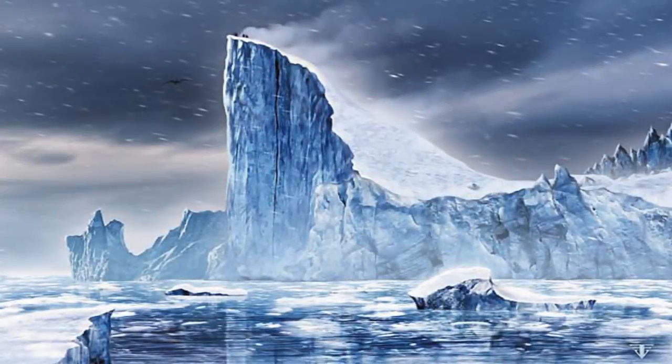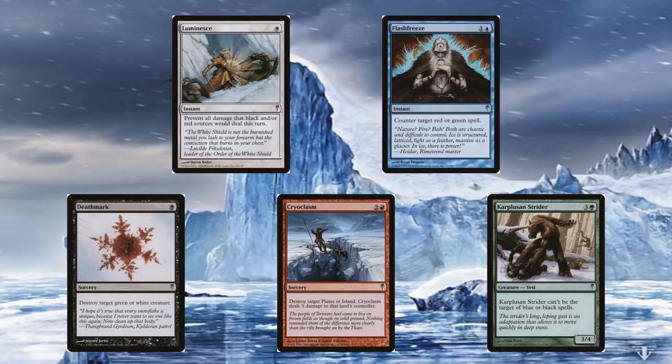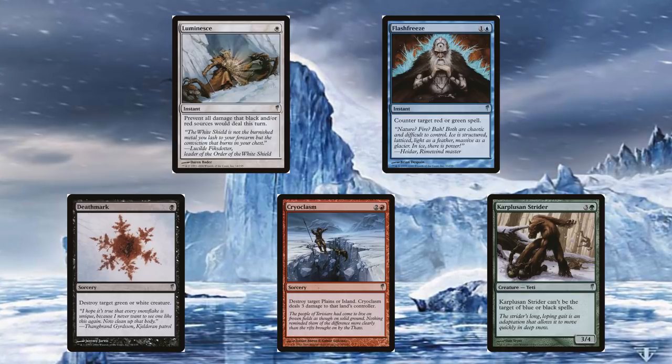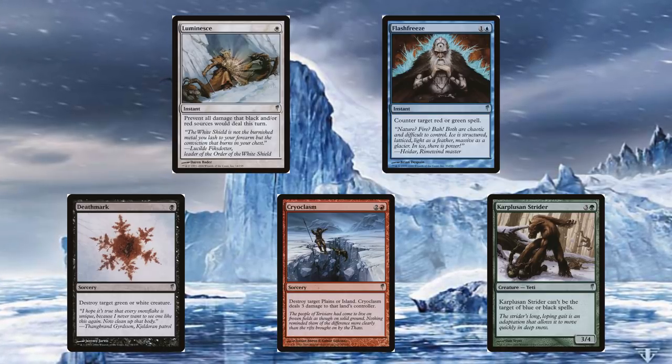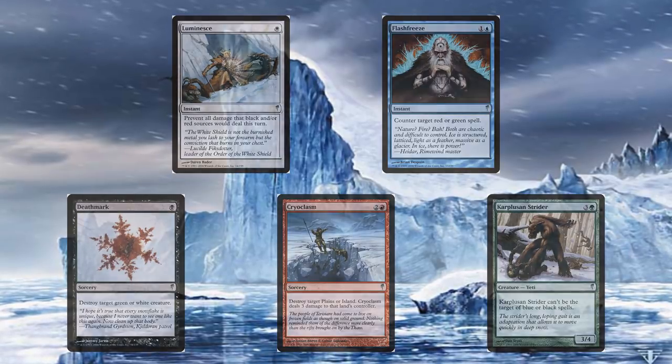The last four cycles included the Enemy Hosers, which were a cycle of cards that hampered the card's enemy colors in a certain way. This particular cycle included the white card Luminesce, the blue card Flash Freeze, the black card Deathmark, the red card Chiroclasm, and the green card Carplusion Strider.